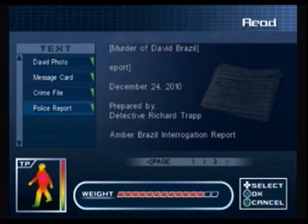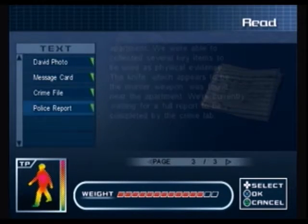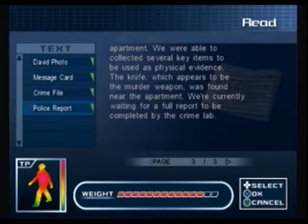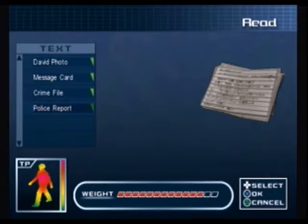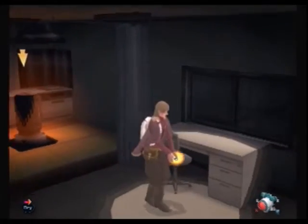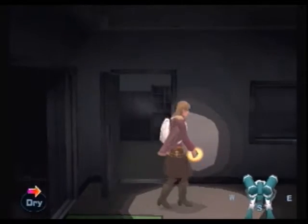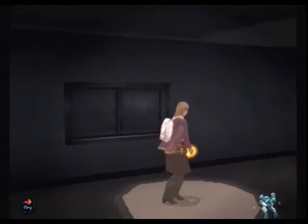The other one is a police report. Well, now we have a name for this detective - Detective Richard Trapp. The suspect Amber Brazil is emotionally unstable and is not cooperating. I continue to remain silent so they haven't gotten a statement from me. They were able to collect several key items as physical evidence, including the knife that we learned about earlier. That looks pretty bad for me right now. Detective Trapp - like he's gonna trap her.